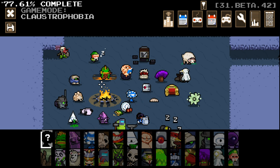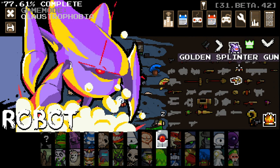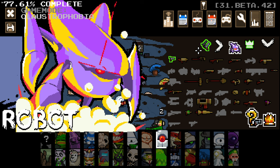Hello everybody and welcome back to more Nuclear Throne. Today we are checking out the Claustrophobia game mode for Ultra Mod. It's going to be a fun time. By the way, you can do random, but there's no random for secondary weapon. That would be a cool feature to add, so that you have a bit of both.